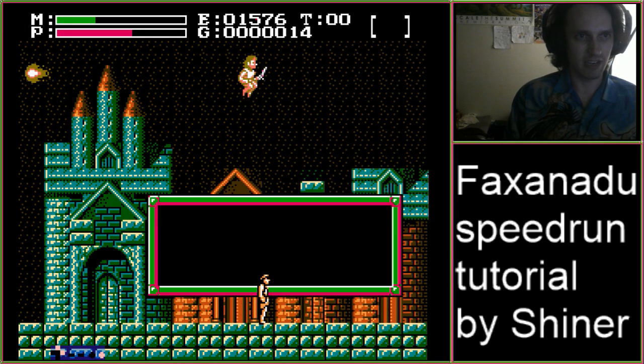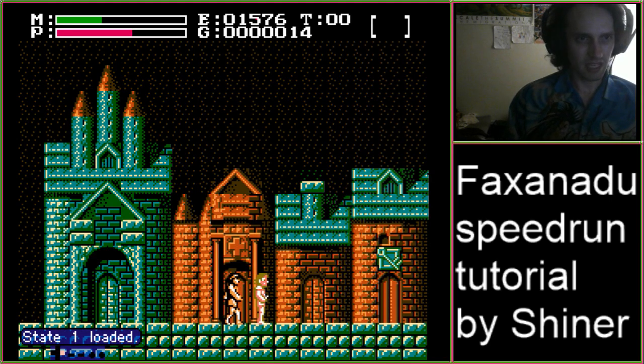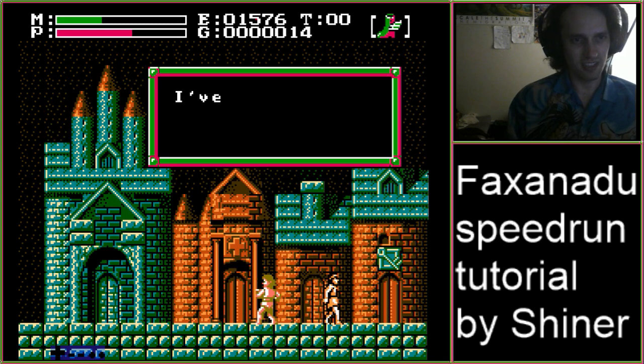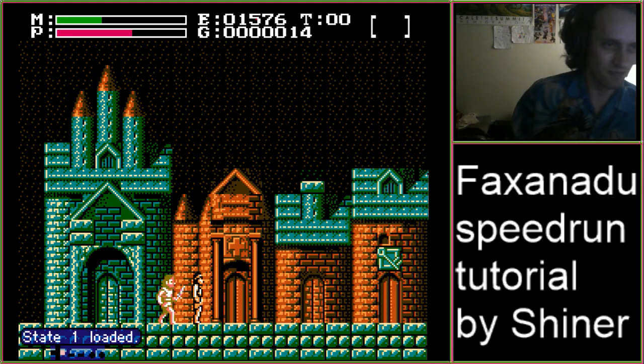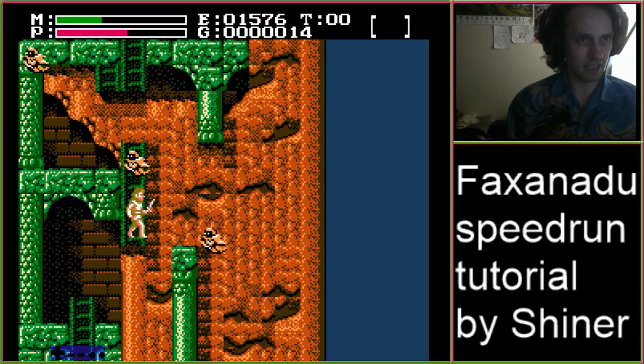Remember that if you attack while rising, you're going to shoot a deluge because you're pressing up B. Something I see a lot of runners doing with wing boots out is holding up the whole time and hugging ceilings at minimum speed — doing this more than they have to. Gliding doesn't happen very often but it's something to be aware of.